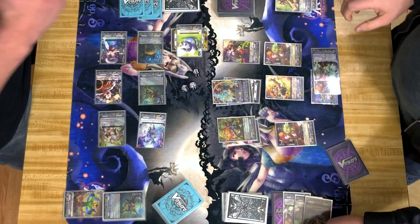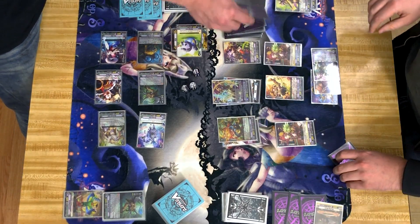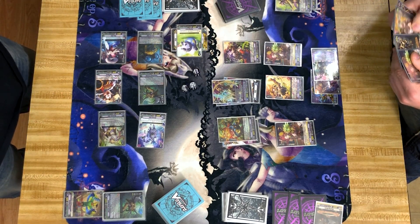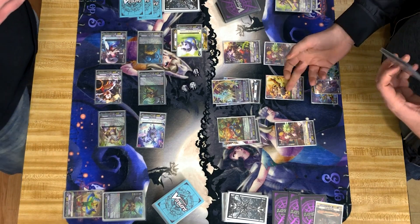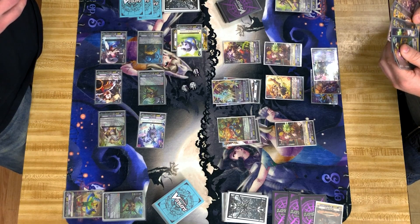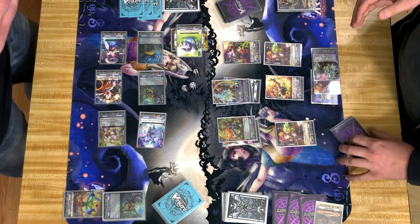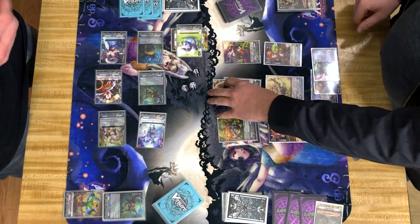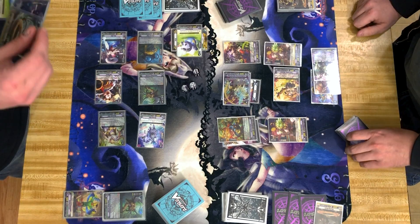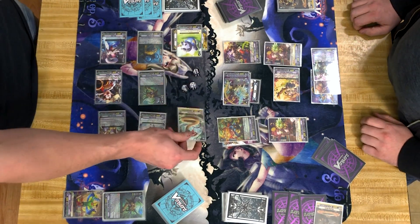Boom! All in place — skill, cutter buster. Wrong ride — draw part. Skill, draw. All right, let's get some extra credit. How much? 31 — 27, 37.